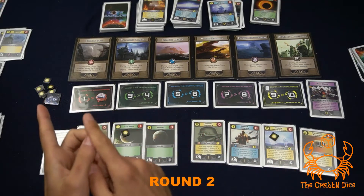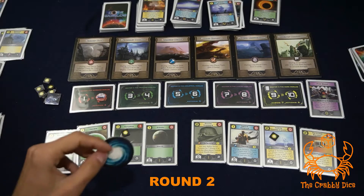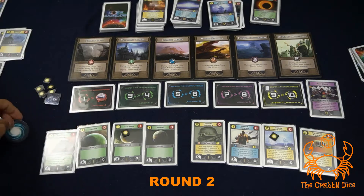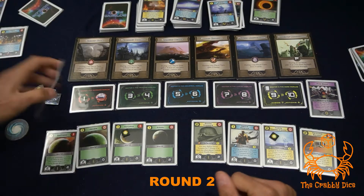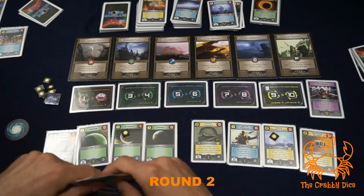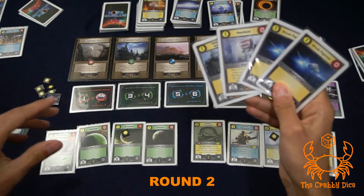I forgot to pass the first player marker at the end of last turn - second player is actually first player now. Second player is set up keeping four cards. He's going to race for one of these planets because he wants to make sure nobody steals it, so he's going to deploy three units costing three actions and three energy.